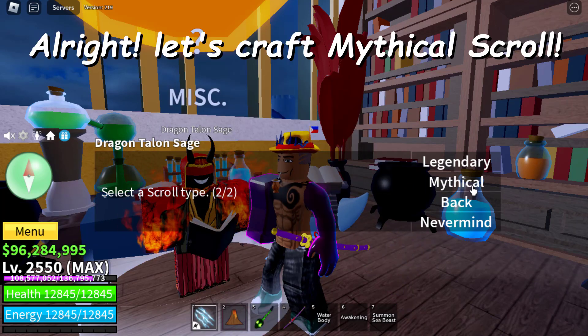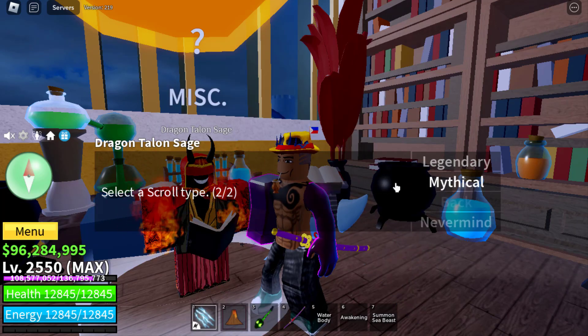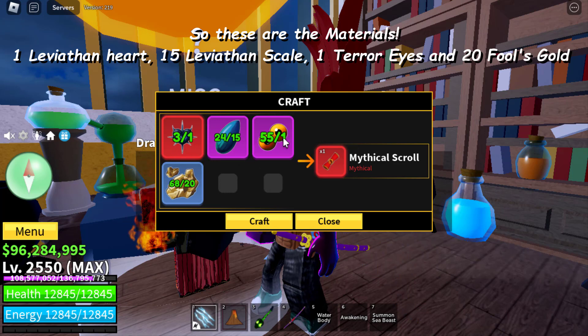Alright, let's craft the mythical scroll. These are the materials: one leviathan heart, 15 leviathan scales, one terrorize, and 20 false gold.